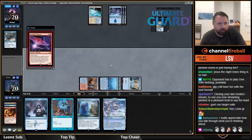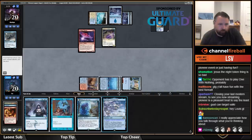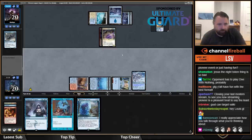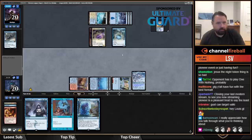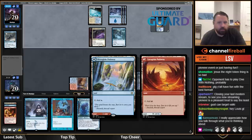Now I'm just going to cast Arclight Phoenix because if they Spell Quell this I don't really care too much. Play Otawara — I don't think it's that likely I'll channel it here. If I didn't play into Spell Snare they would have played Borrower, so I think I kind of had to play that. What I'd really like to draw now is a red removal spell.